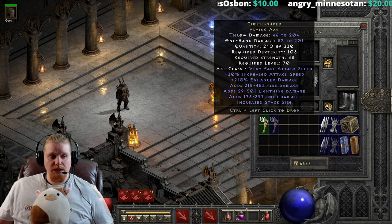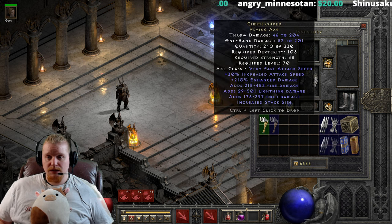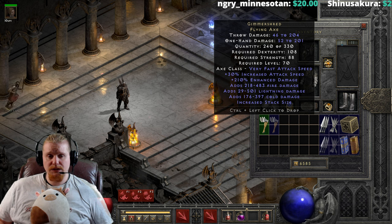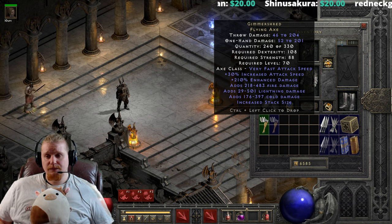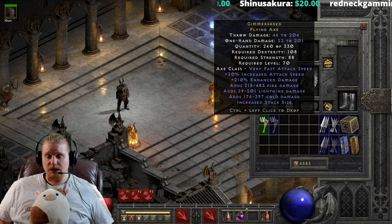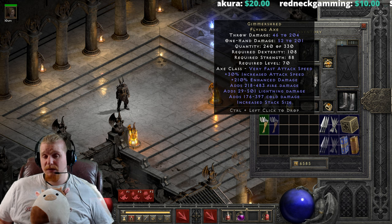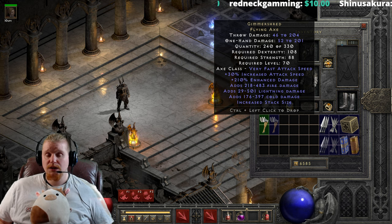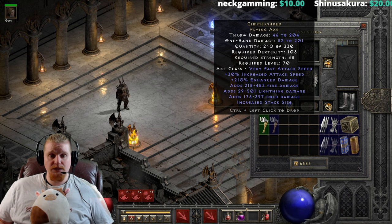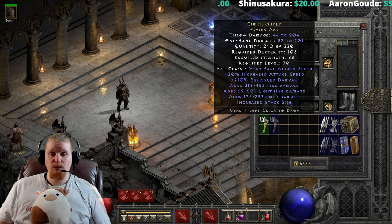Gimmer Shred is quite honestly a very amazing weapon, simply because it allows you to bypass physical immunes at a point when you're going to encounter them on a regular basis. It's a pretty amazing weapon not only as a throwing weapon, but also as just a weapon to use for a Paladin Zealer, a Frenzy Barbarian, or any other character who might like a little bit of extra elemental damage in their repertoire.